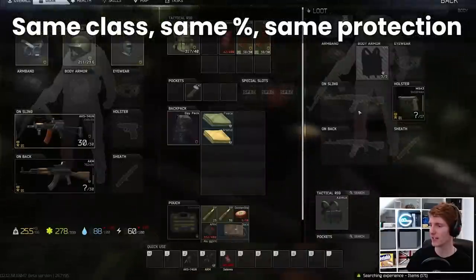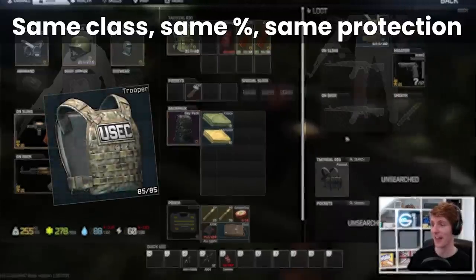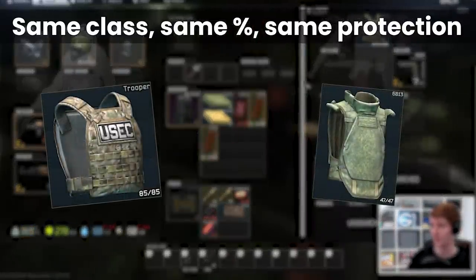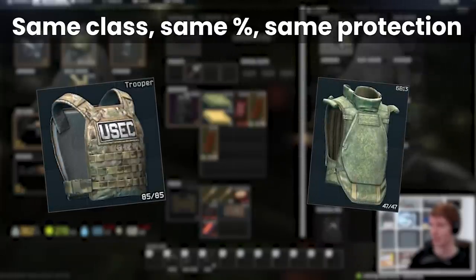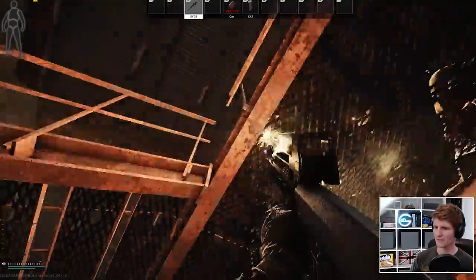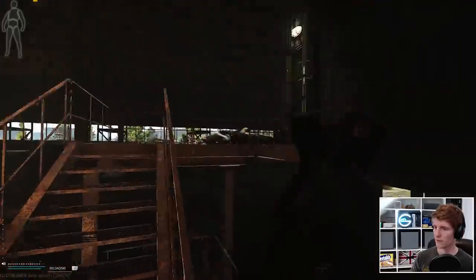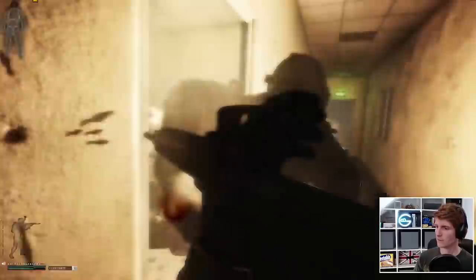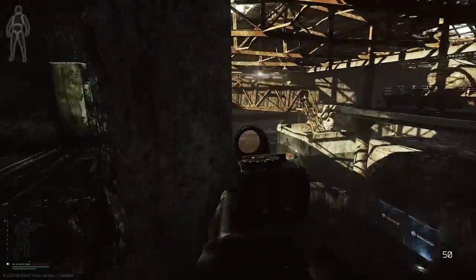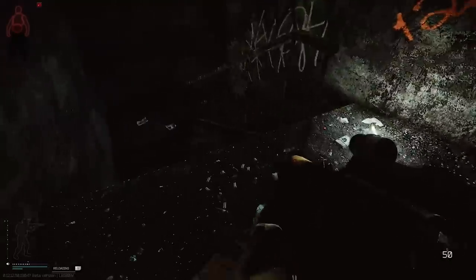All armour of the same class, at the same percentage of its original durability, has the same protection against rounds. So for the very first round, the best armour in class 4 and the worst armour from a durability perspective protect you exactly the same for that single shot when they're both at 100%. The only difference protection-wise between the different armours is how fast they lose their durability. This is the reason why we tend to focus on effective durability first and foremost, but even the best armours in a class won't save you against a round that penetrates that class often.